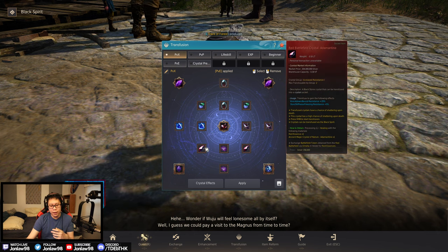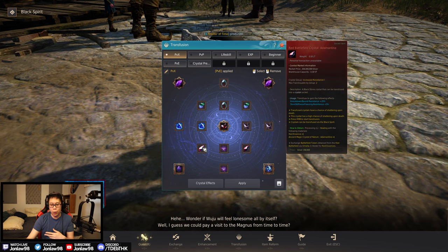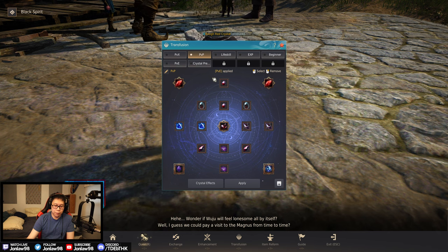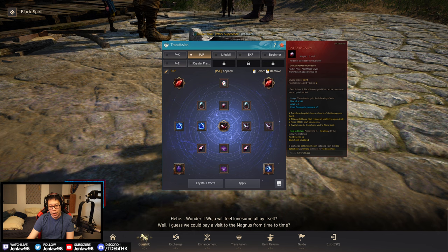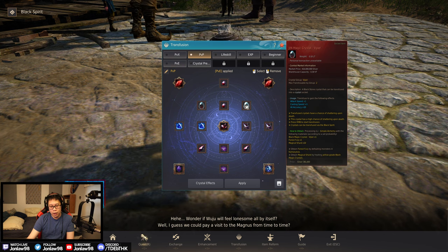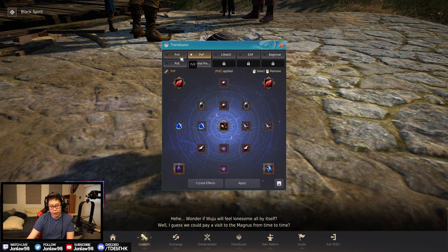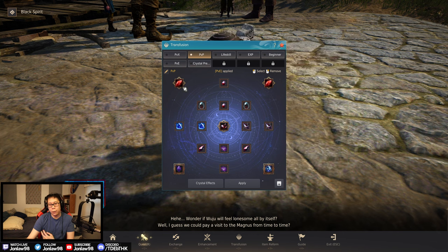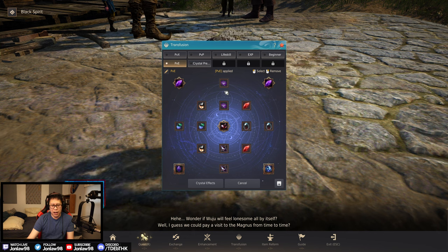These adamantine slots are situational — if you're a high mobility class you could probably use something else. For my PVP setup, the main difference is swapping to damage to humans crystals. So we have monster damage in PVX versus human damage in PVP — that's really what changes between the two setups.